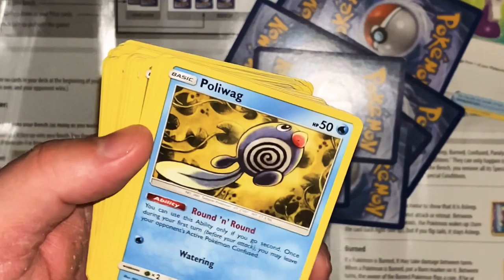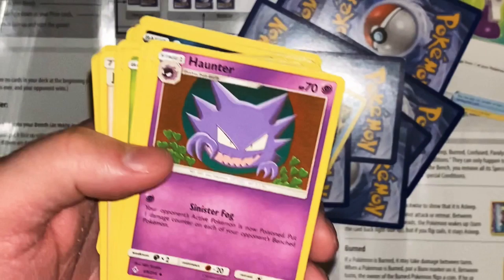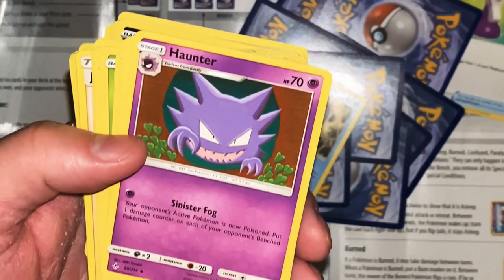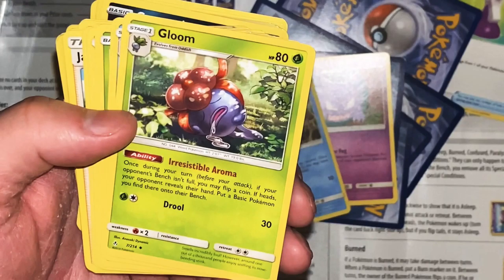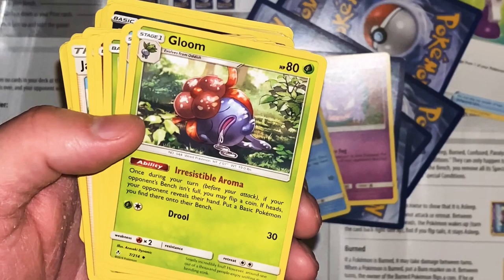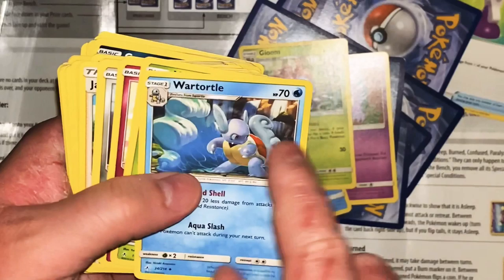Kralith - Life Call 10, Combustion 30. Rhyhorn - Push Down: your opponent switches their active Pokemon with one of their bench Pokemon, 20 damage. Poliwhirl - Round and Round ability: only if you go second, once during your first turn before your attack, you may leave your opponent's active Pokemon confused. Watering 10. Haunter - Sinister Fog: your opponent's active Pokemon is now poisoned, put one damage counter on each of your opponent's bench Pokemon. Gloom - Irresistible Aroma: if your opponent's bench isn't full, flip a coin; if heads your opponent puts a basic Pokemon from their hand onto their bench. Drool 30.